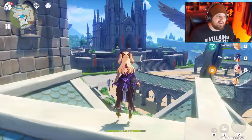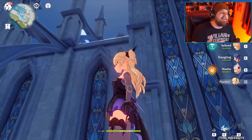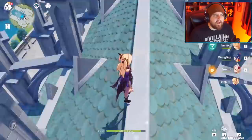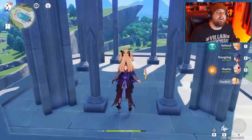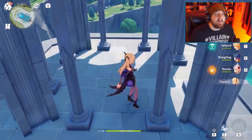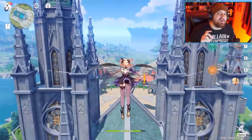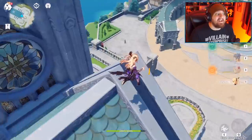After getting those chests, look across the city and you'll see a big chapel. Instead of going inside like the game wants, explore the outside first. Make it onto the main roof after the sub-roof, look up toward the bell, and climb up there. Underneath the bell you'll find a luxurious chest — I've already opened it, but trust me it'll be there, giving you a ton of adventure rank and some great items.